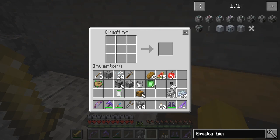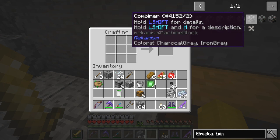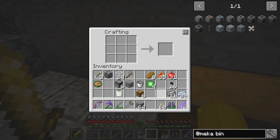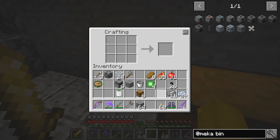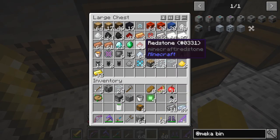Mechanism has these bins — a basic bin, and you've also got a combiner. So we need to make some of these. That's cobblestone and two redstone. I'm going to make ten of those. I need some more basic control circuits — let's take those. And osmium ingots — we've got plenty of those.